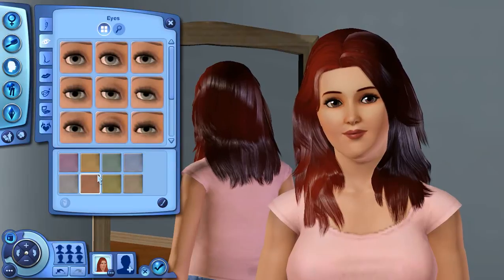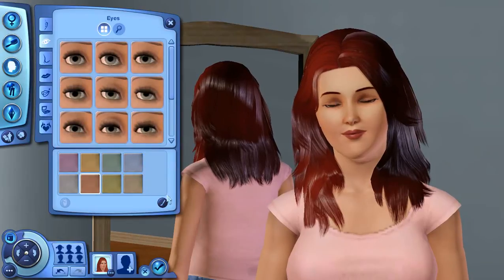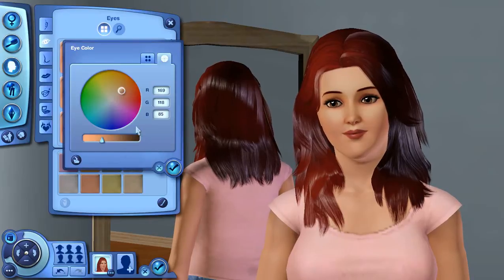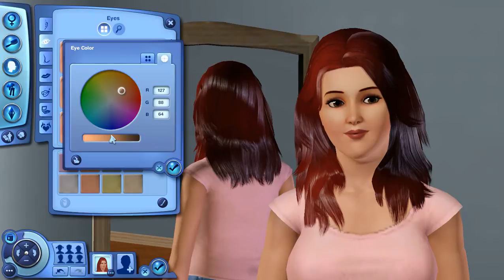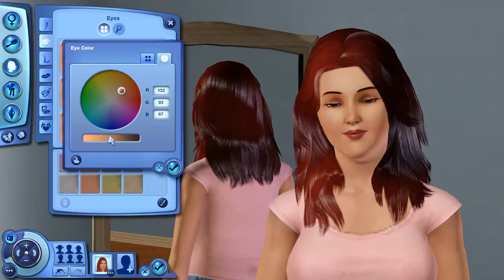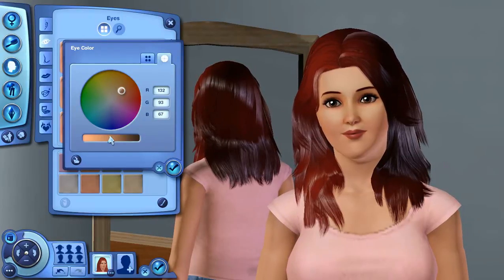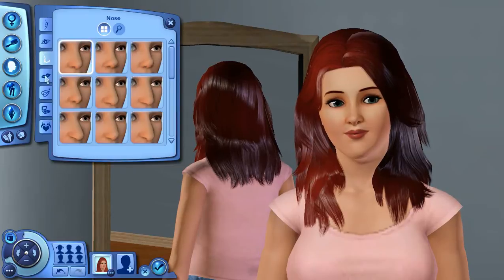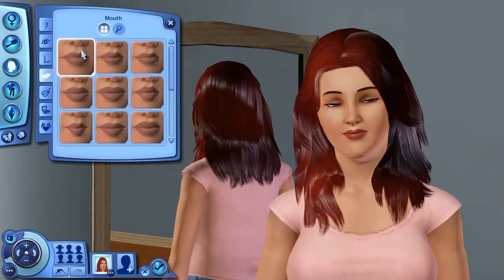I think we'll give her brown eyes — browner than that. I like really dark eyes as well. I like really light blue eyes and really dark brown eyes. I also like green eyes. Should we give her green eyes? Yeah, I like the green eyes. That nose is fine — yeah, that's fine.